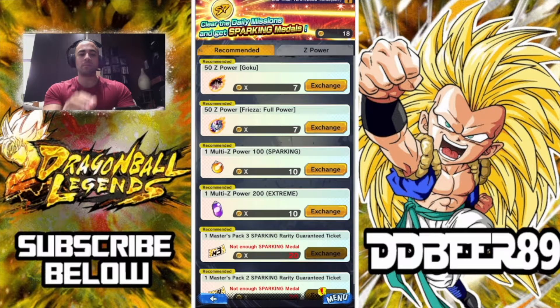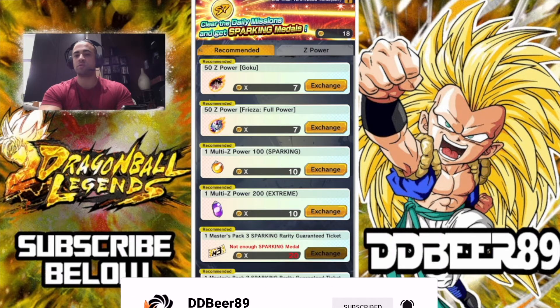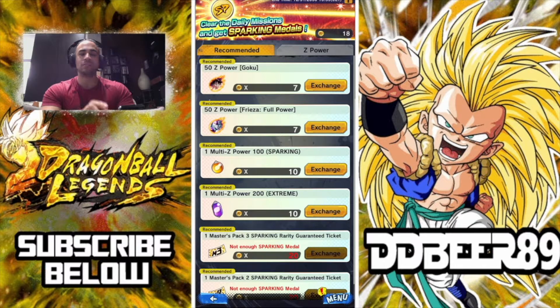You need some of these sparking Z-powers. If you haven't got a copy of this unit because you haven't summoned on him or you've just been unlucky, you will need 14 sparking medals to get at least one copy, as there are 50 Z-powers for each personal copy of him. Use the 14 medals first to get your one full copy, then after that start going with the 100 multi Z-power sparkings because it costs you 10 medals rather than spending 14 per every copy.